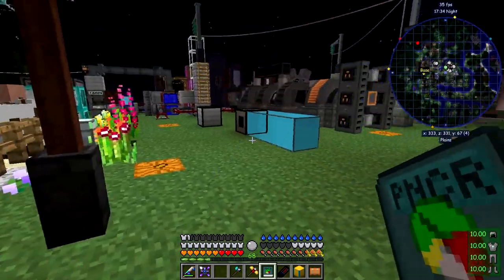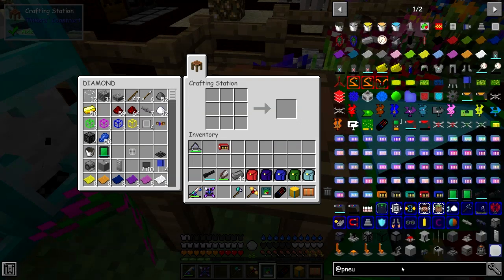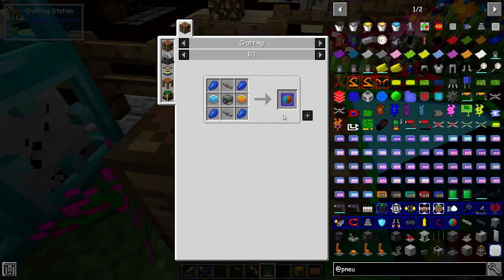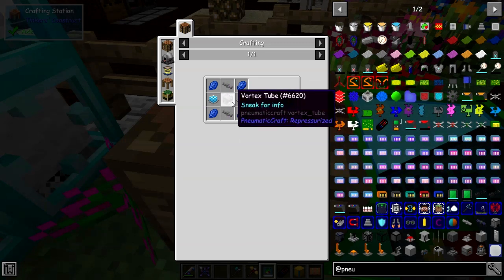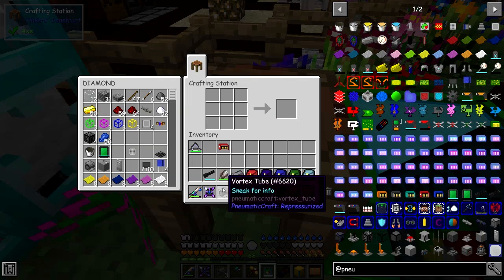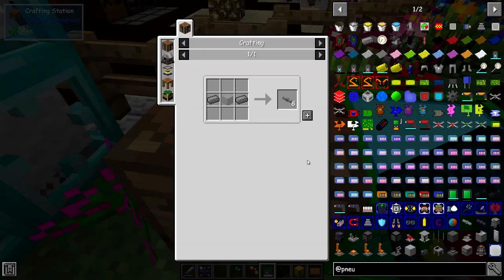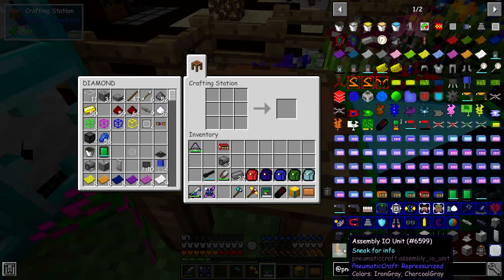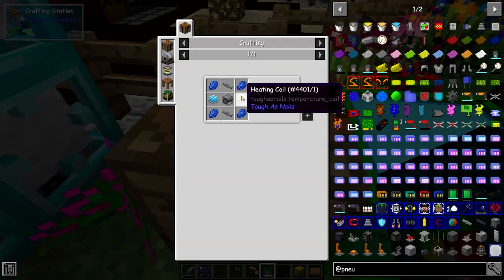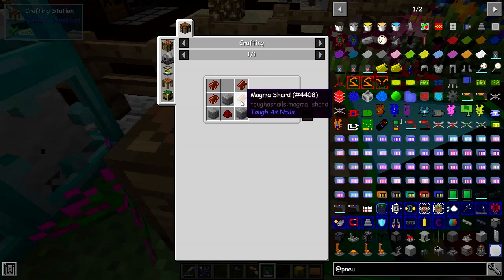So the recipe for the AC upgrade: we can have four of these in, I believe, using some vortex chips - they're not too expensive. I can get three with shift. For the components, we need heating coils and cooling coils. The cooling coils are basically ice, redstone and cobblestone - pretty cheap. The heating coils use magma blocks and magma shards.